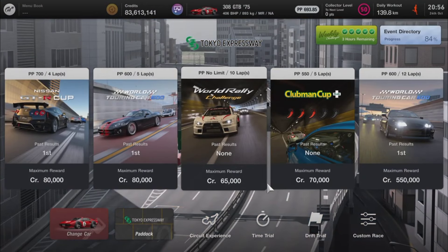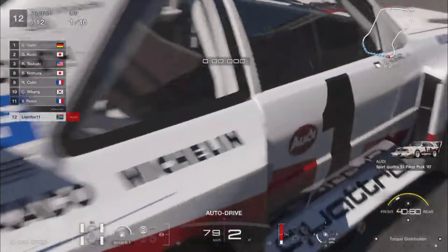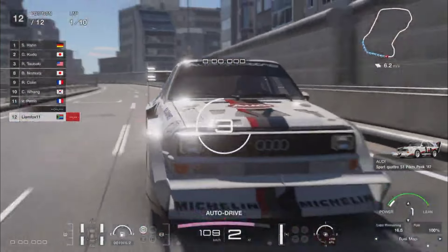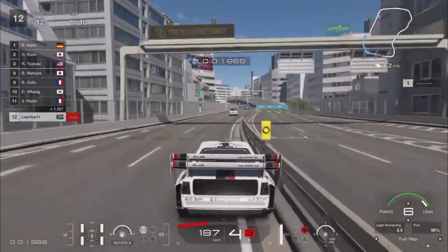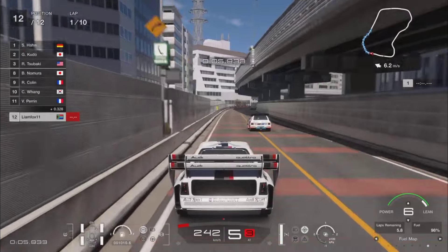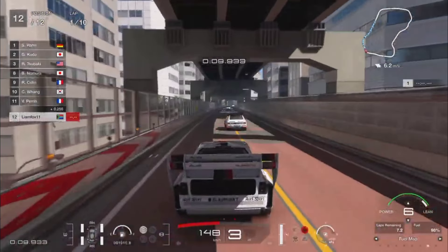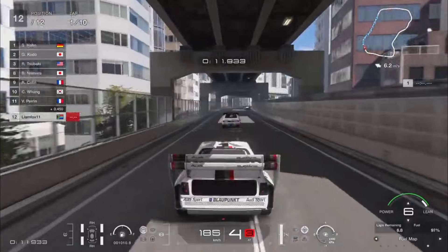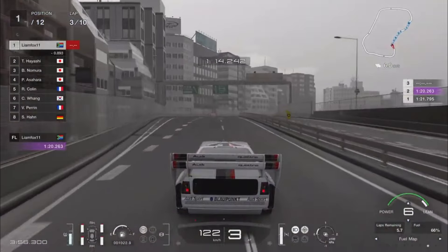For the fourth event we have the World Rally Challenge for the Group B class. The event is 10 laps starting from 12th position, and fuel consumption and tire wear do apply. I jumped into the Audi Quattro Pikes Peak Special.